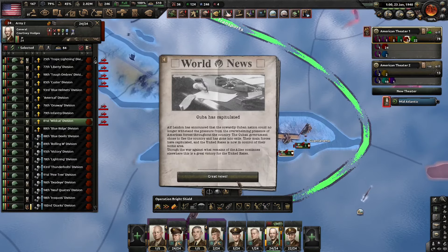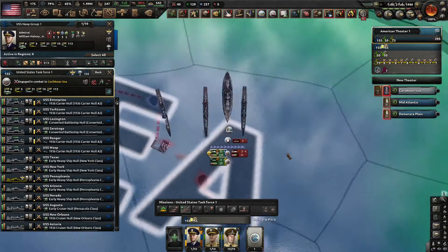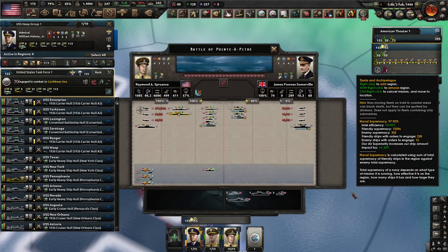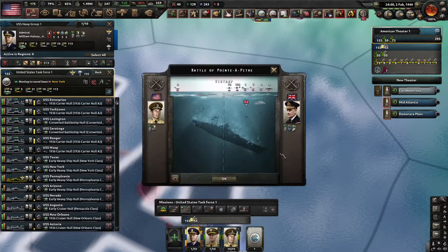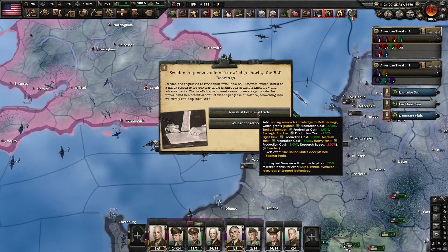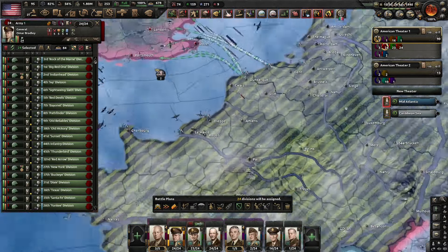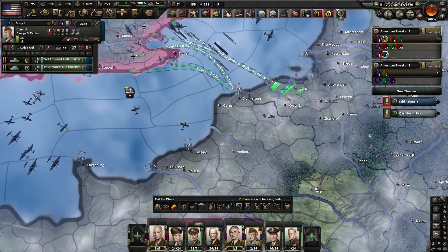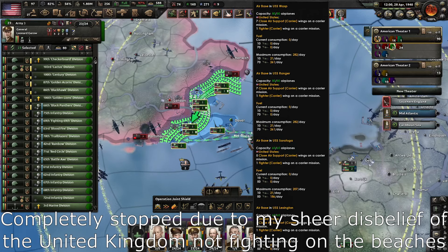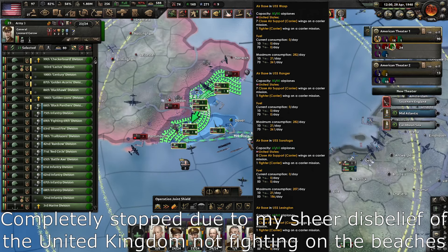And after that we started shifting focus to the UK because, well, we sided with the Germans. But we don't talk about that. We only wanted to take Canada, but the British said no. So with mutual access with Germany, we decided to conduct a British-name invasion of the British. They were gonna fight us on the beaches if they actually did — I was completely stunlocked based on how incompetent the British AI is.